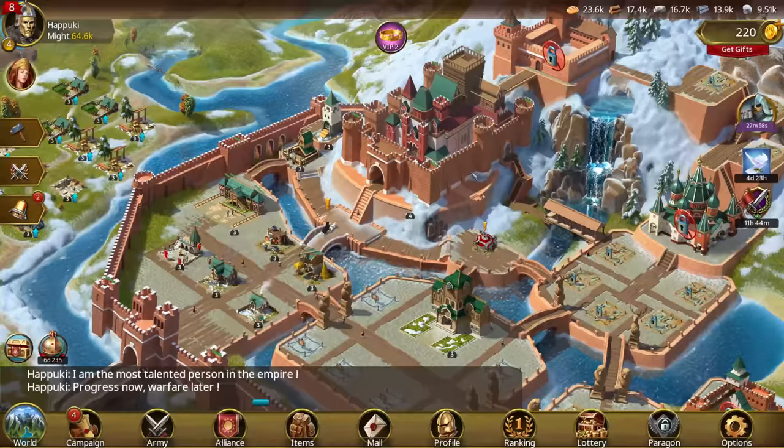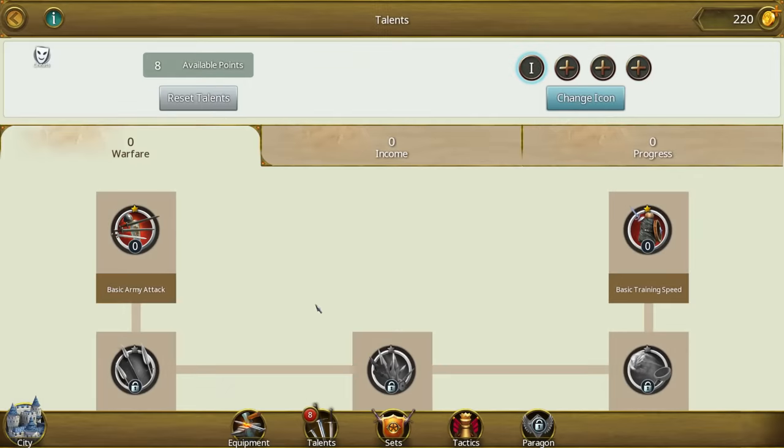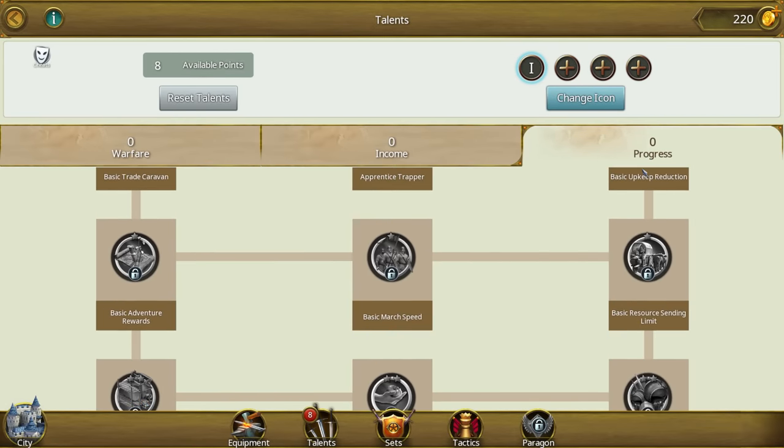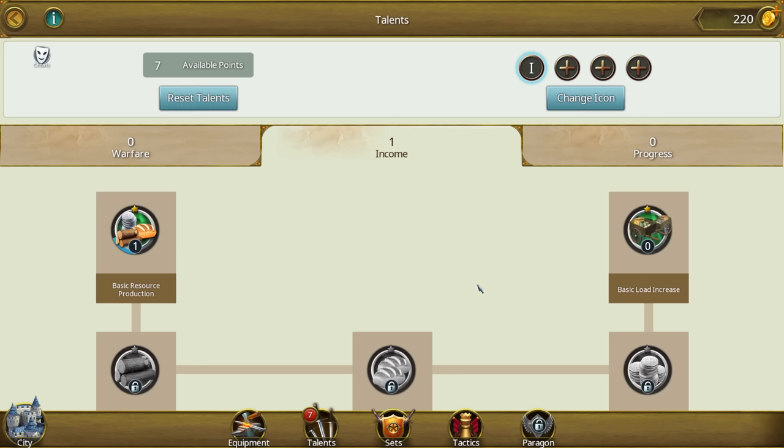When starting out, in addition to your castle you will also level up your mighty champion. Each time you gain a new level you will be awarded with talent points. You can distribute those points in three different categories: warfare, income, and progress. There is a huge variety of bonuses you can gain from each category. It's up to you to decide what to max out first depending on your play style and personal preferences. Despite this, every experienced MOE player will tell you that in the beginning you should invest your talent points into the progress and income categories. This will speed up the progression of your castle and help you unlock all the early game content as fast as possible.